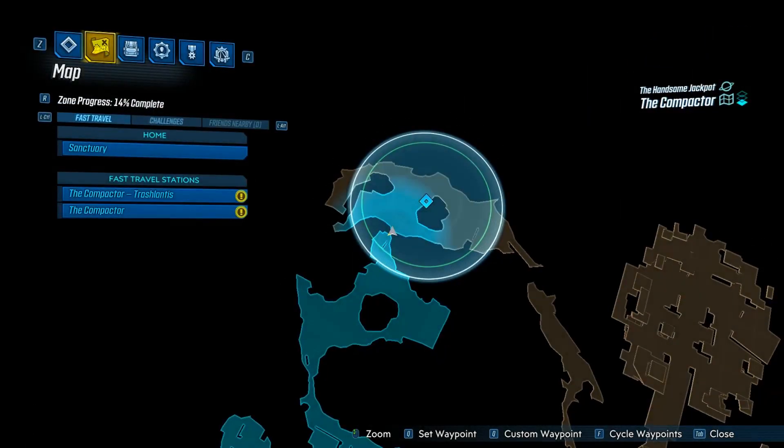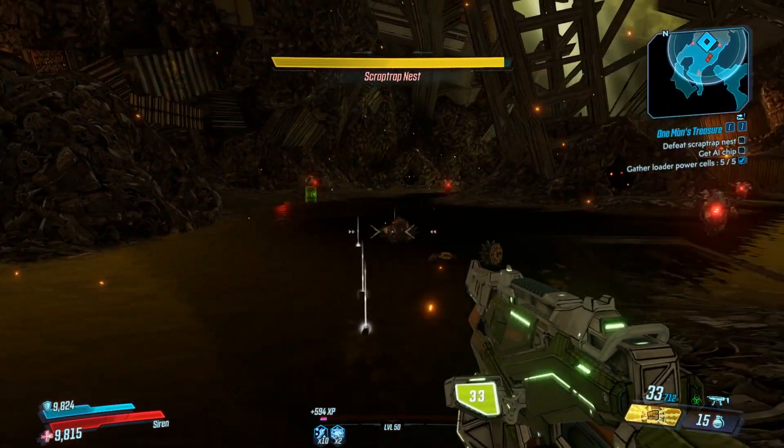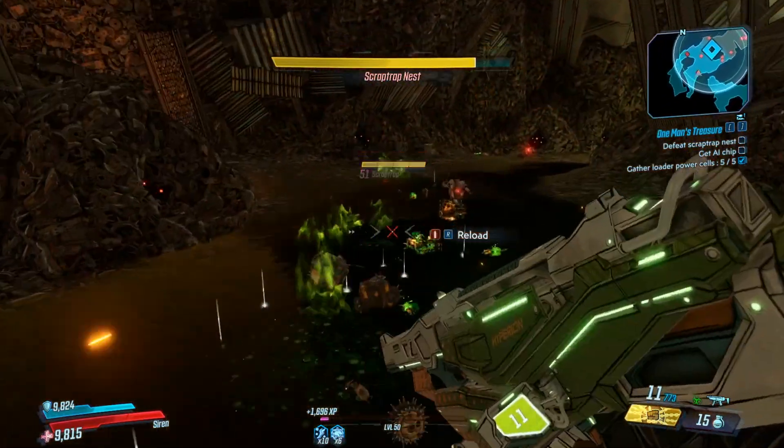To do this you're going to need to pick up the main story mission 'One Man's Treasure.' You'll be sent to this part of the map in the Compactor, and you're sent to take down the Scrap Trap Nest. Once you get into this area after the cutscene, you'll be attacked by an absolute armada of little Scrap Traps.